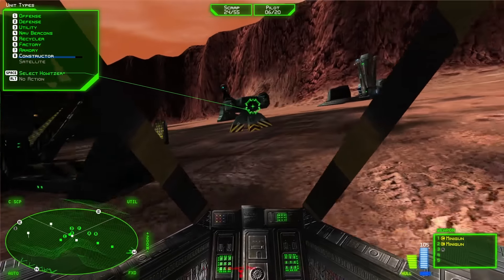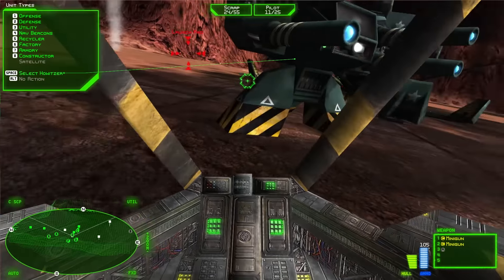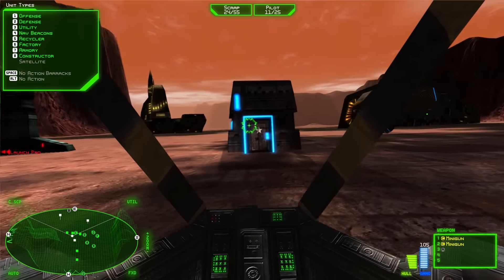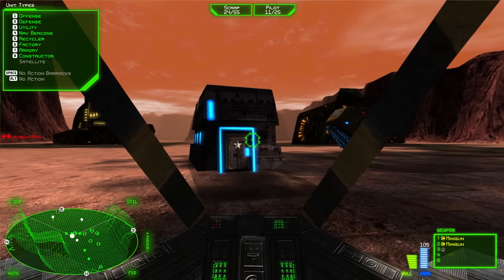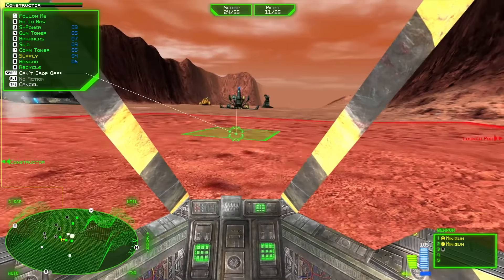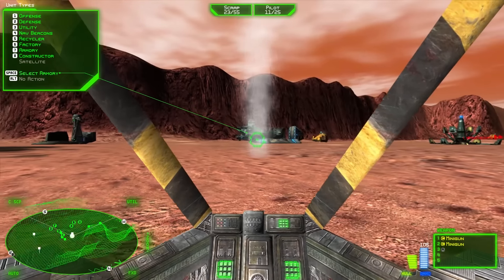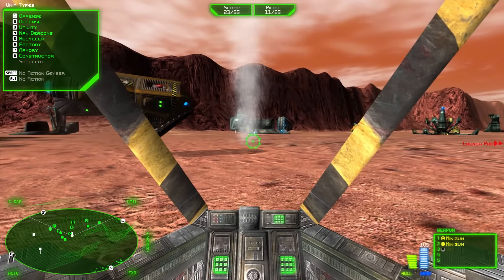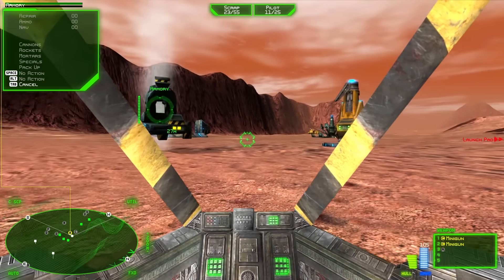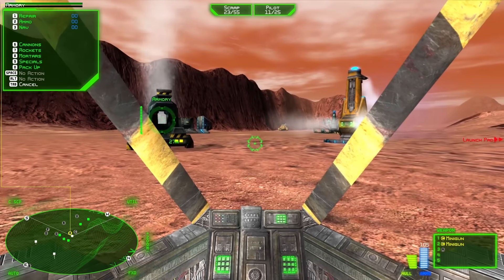This is Haluxer, by the way - we saw one earlier. Building complete. It's a defensive fortification but it's very powerful. Here's our barracks - I believe this will produce pilots for us over time, if I'm recalling correctly. We also have these supplies. Building. Where's the power? There we go - so we now have an armory.